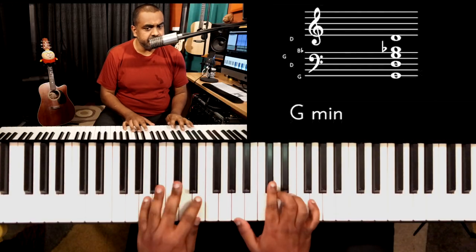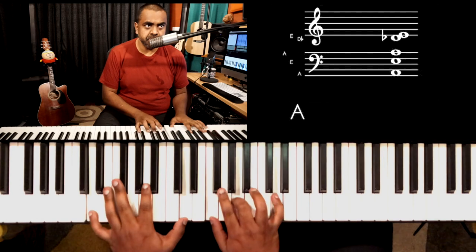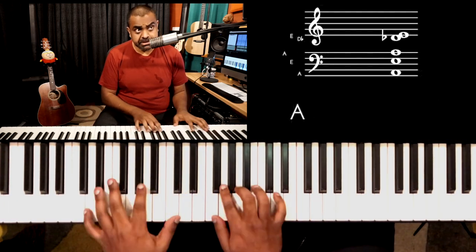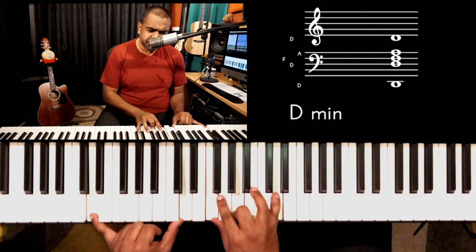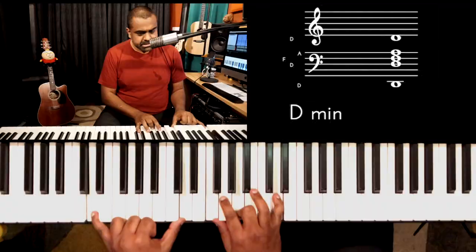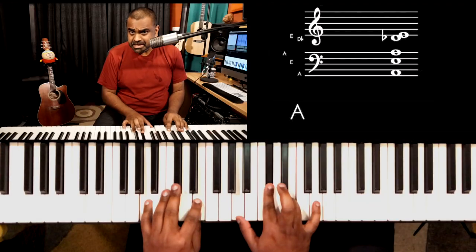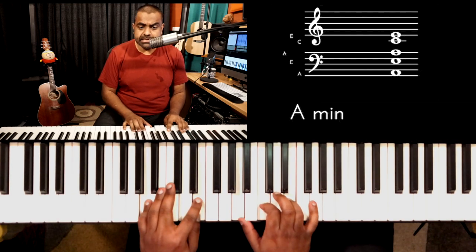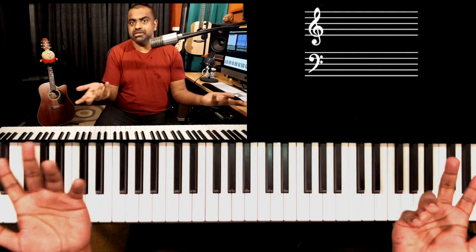The whole purpose here is we need to end on that D minor, which is the minor tonic. Earlier we learnt G minor, A major, D minor - G minor, A major, D minor. So ultimately all roads are leading to the minor tonic. But if you want to create a long and winding road kind of effect, instead of that A major tonality, you can play an A minor tonality. So then it's like three minor chords.